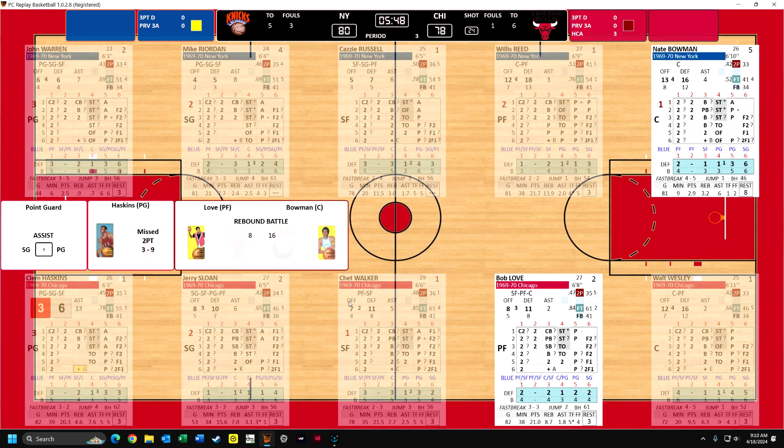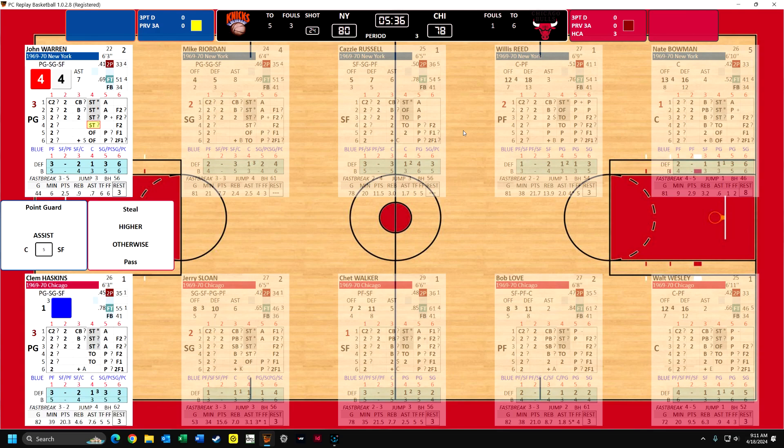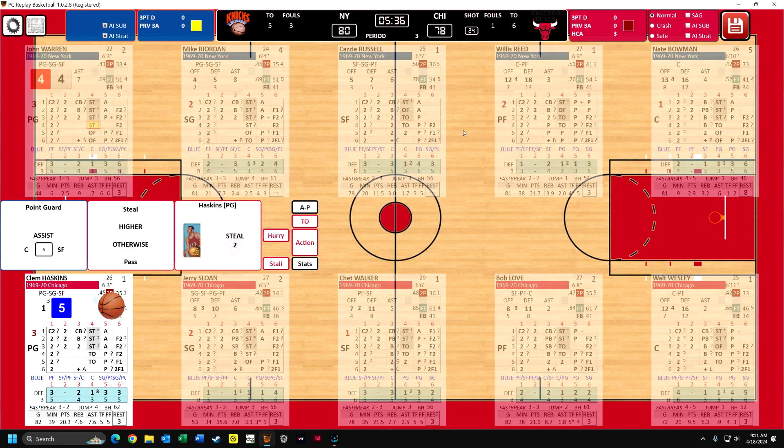This is a depth chart that the computer generates to make sure the playing time is accurate and realistic. So we're going to bring in Walt Wesley for Borwinkle - the key bench player. You can do whatever you want, you don't have to do this, but it makes sense. So now Wesley is in, and we don't have to worry about substituting anybody until we get near the end of the quarter. When you get it rolled down here, you could get an injury after the game is over - you could have a player get injured for two, three, four games. The letter indicates the injury risk - an A means you can't get injured because he's played all 82 games, but if you had a C or a D, there's a good chance that player may be injured for the next game.